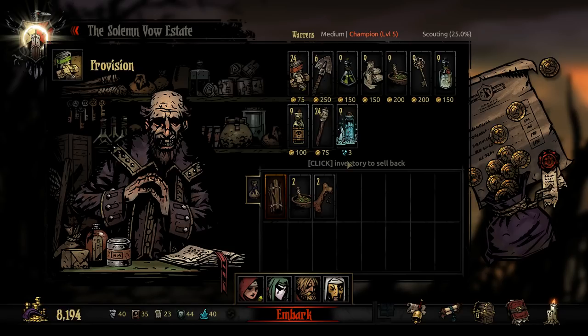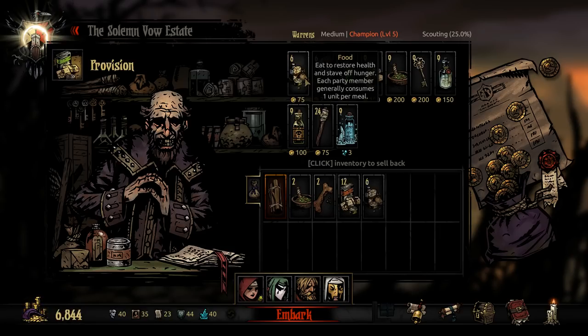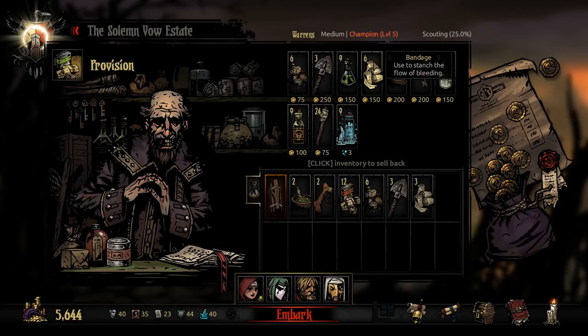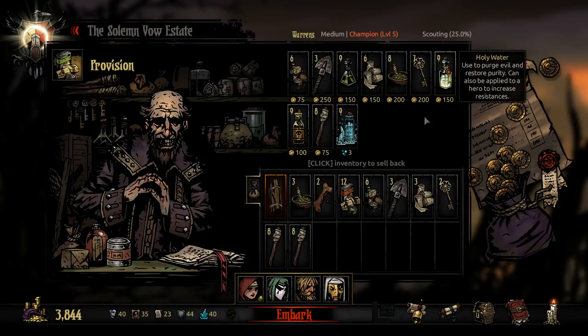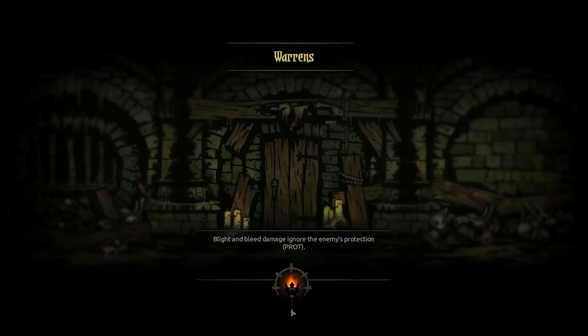We are on the Warrens medium. 12 to 18 food — we'll go 18, it's an important mission. 2 to 3 shovels. 0 to 2 anti-venom. 2 to 3 bandages — go 3 bandages. 3 to 4 medicinal herbs. 2 to 3 skeleton keys. 3 holy waters. 10 to 16 torches — I'll go 16 because it's 2 stacks. Actually, no holy water for now.